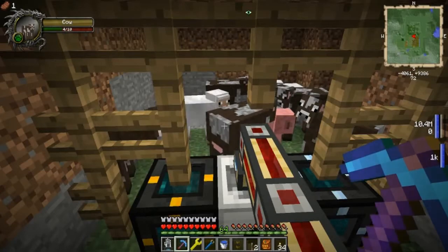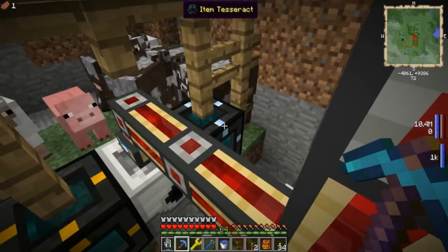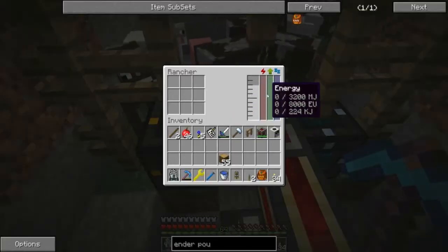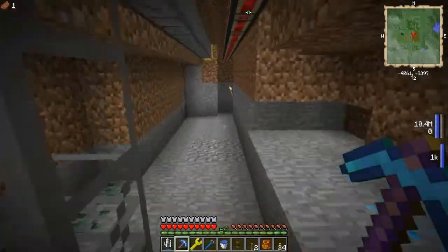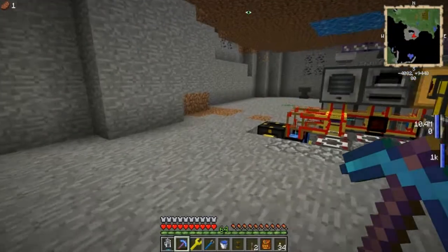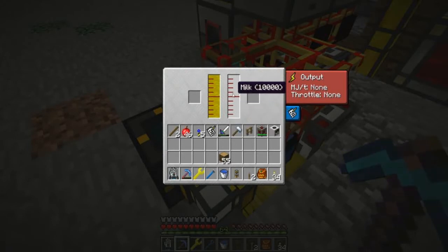So what I've got over here is a rancher which actually shears the sheep and milks the cows. The wool goes through the item tesseract, and the milk — which is a little low because I haven't got power going to this right now — goes through the tesseract straight to my engines over here. You can put it in a tank if you'd like, but how I have this set up, the tesseract sends milk to the engines so they stay full of milk as long as the rancher has power.